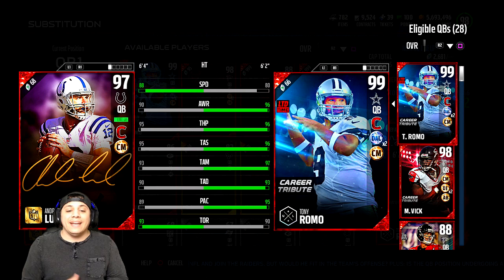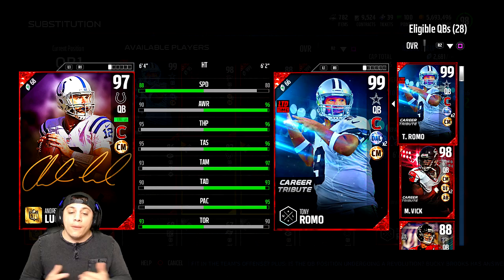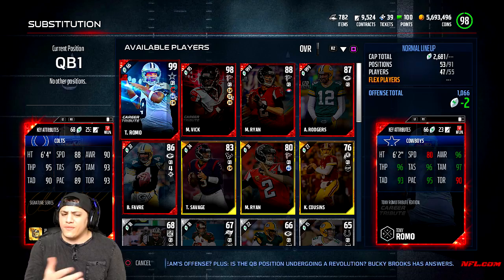He's 6'4", 88 speed with 90 awareness. He has 95 throw power, 95 throw short accuracy, 93 throw medium accuracy with 90 throw deep accuracy. He has 89 play action with 93 throw on the run. He looks pretty good.